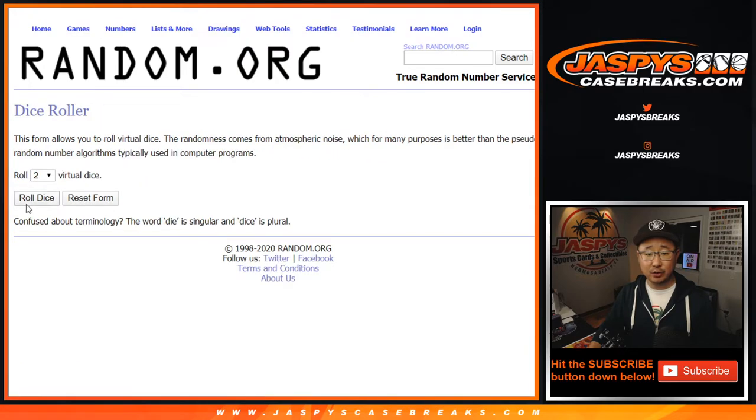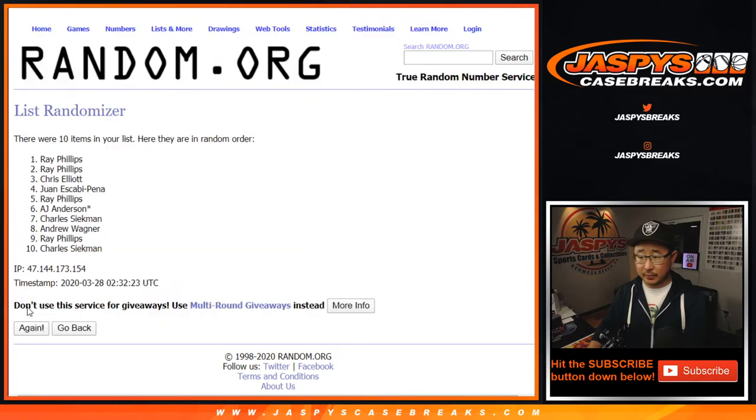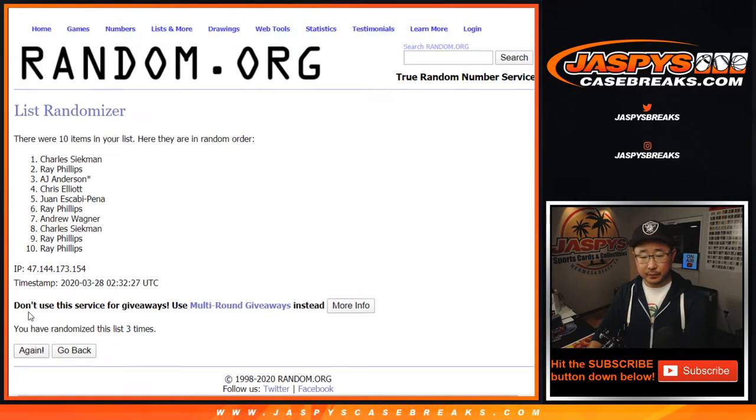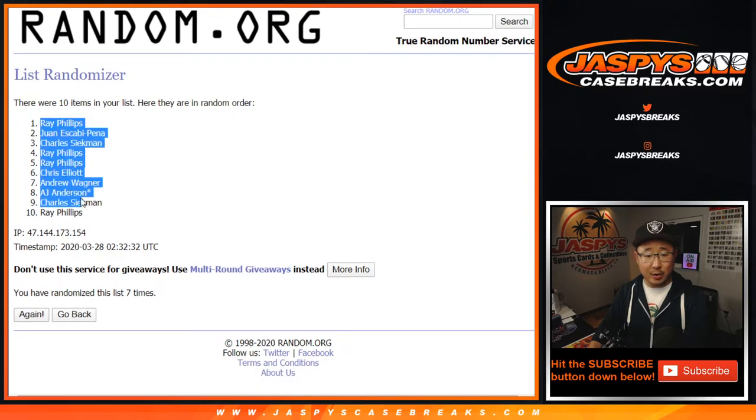There are the numbers right there. Let's roll it, let's randomize it. Three and a four, seven times for each list — one, two, three, four — and the seventh and final time. After seven, Ray down to Ray.